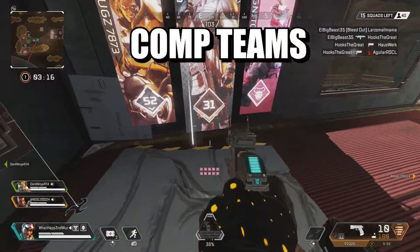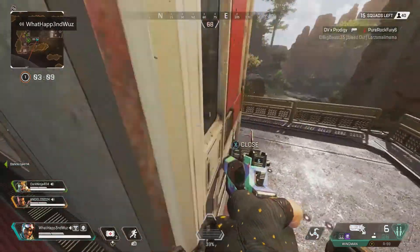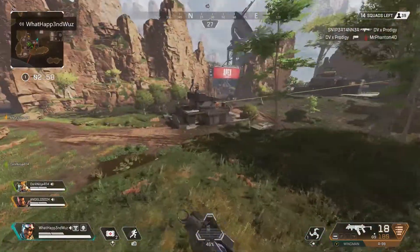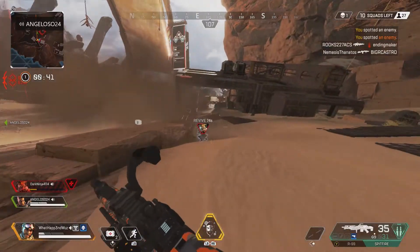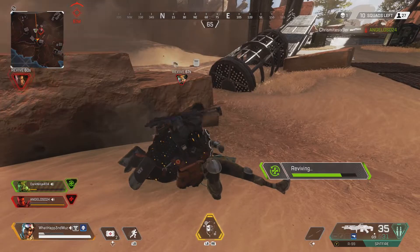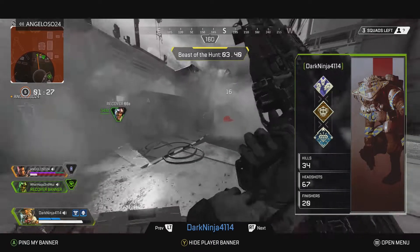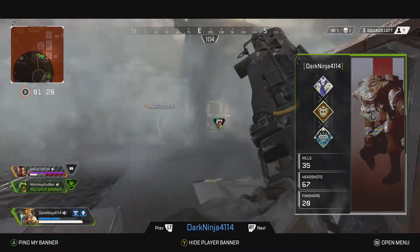Moving on to the comp teams I think best fit Mirage. Since Mirage is a multi-purpose legend, my first team is Bloodhound, Bangalore, and Mirage. With these three, you're playing an offensive style. Bloodhound's tracking abilities along with Mirage's decoys can lure out enemies. Bangalore's smoke along with Mirage's decoys or ultimate can confuse enemies and lead them right into position for Bangalore's ultimate. Just imagine smoking somebody, hitting them with a decoy, and then dropping bombs on their head — they're confused by the smoke and the decoy, while Bloodhound can see through all of it. It's the ultimate aggressive team.